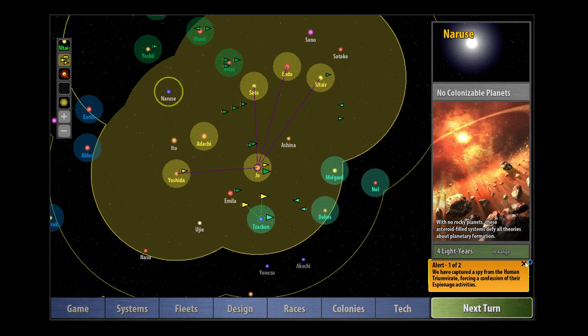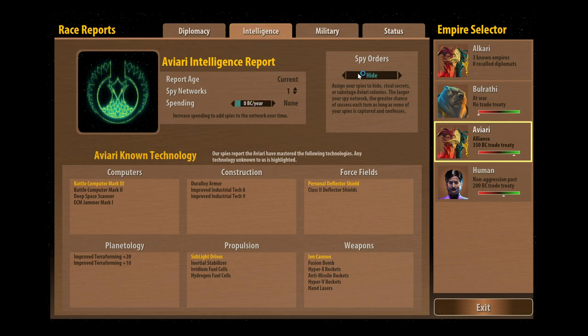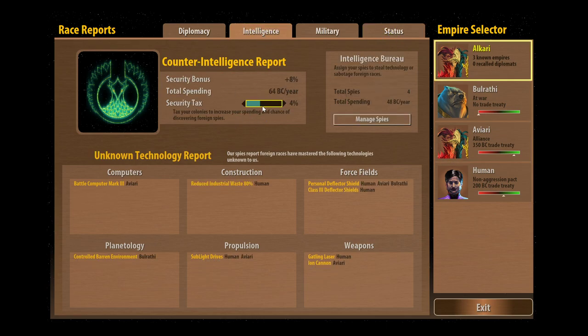We've captured a spy from the Human Triumvirate — so everybody's trying to spy on us now. Let's look at our Intelligence tab. We want to put a little bit more spending in if they are trying to infiltrate us. By the way, every few turns if you suspect you've got a lot of enemy spies in your system, you can just bump the spending up for one turn — that will drastically increase your chances of catching anyone. You don't want to spend too much on security tax unless you're at war and getting a lot of problems with spies blowing your missile bases up.